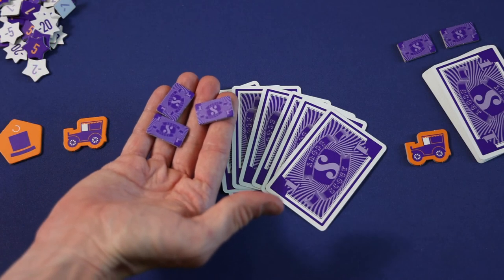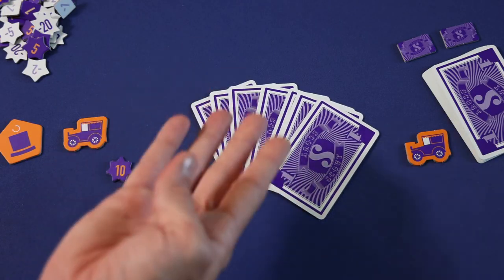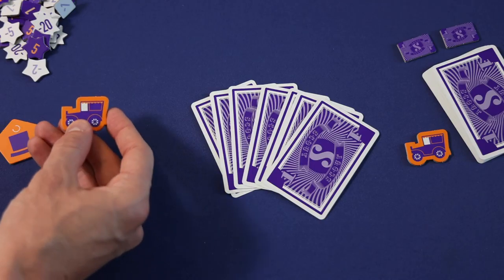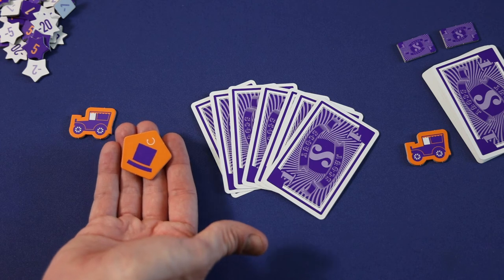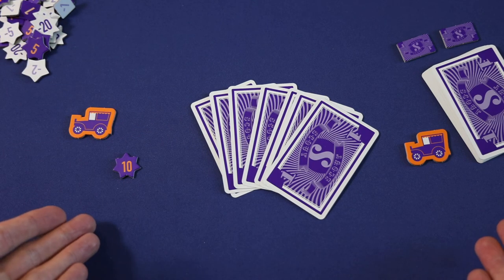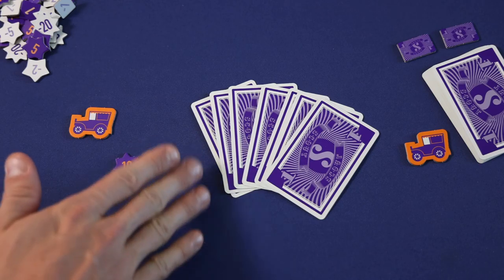Any scout chips remaining would go back to the supply. Players would gather up all the cards, shuffle them, and deal them again, and a new round would begin. Players would also make sure to flip their Scout and Show marker back to the appropriate side if they've used it during the round, and the start player marker would be passed to the next player clockwise. After playing rounds equal to the player count, the player with the most points would be the winner. If there's a tie, the victory would be shared.